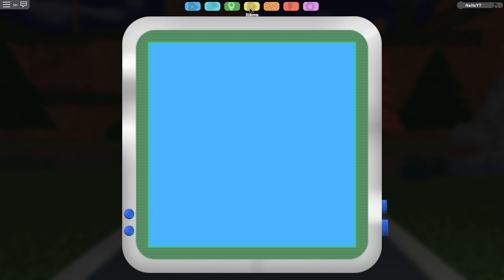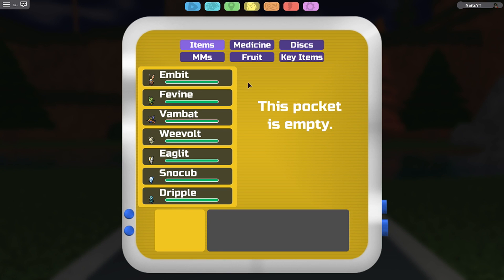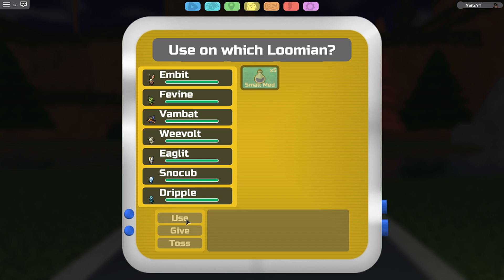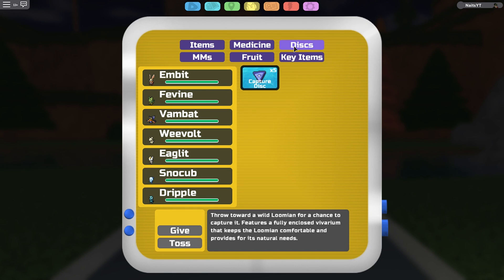The next one is items. In here you can look at items — this pocket is empty, I have no items. You can see your party right here. You can also look at the medicine. I picked up this one from the box in the demo — it's a small med. And here we have the capture disc that we will capture Lumions with. You throw it towards the wild Lumion for a chance to capture it.